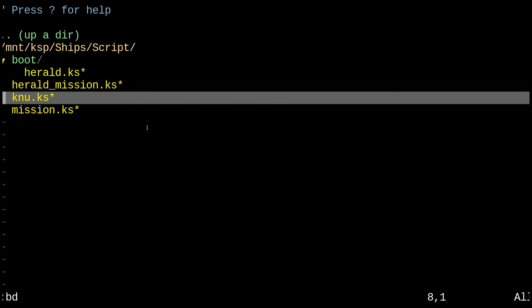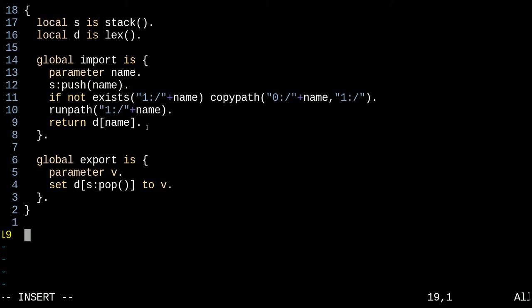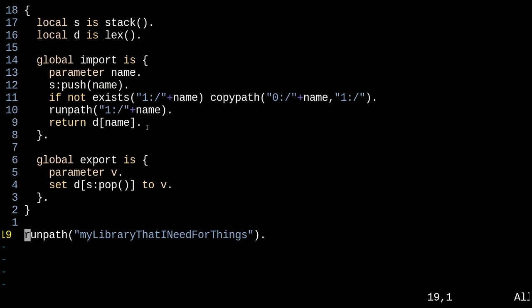Let's go ahead and start with Canoe. We talked about Canoe as this solution to a problem I feel we have — in particular, if I say in some file 'run' or 'run path', my library that I need for things, well, there is a problem. That problem is that now I need to know what my library has set. Do I call it 'go to space'? Or is it M-L-T-I-N-F-T 'go to space'? It's frustrating for me.